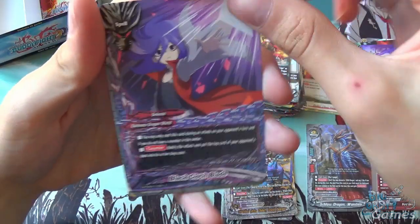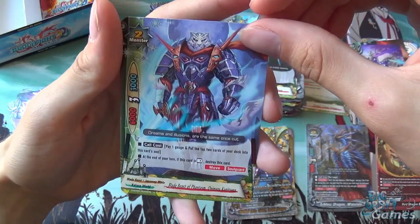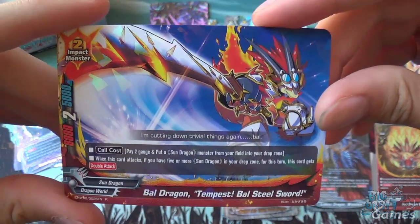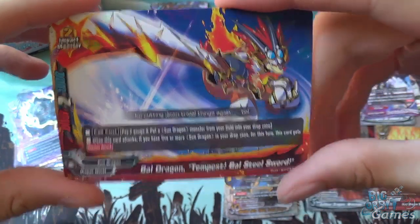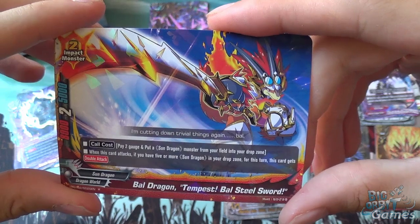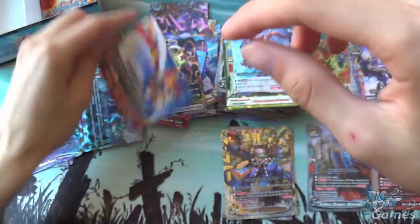Black Cloth Blade, Dragon from the Origin, Solemn Zogel Senen, Blade Beast of Phantasm, Onimaru Kunitsuna, and a size 2 impact monster — Bull Dragon Tempest Bull Steel Sword. He's 8,000 attack, 2 critical, and 5,000 defense. Cool cost is pay 2 gauge and put a Sun Dragon monster from your field into your drop zone. When this card attacks, if you have 5 or more Sun Dragons in your drop zone, this card gets double attack for the turn. Pretty tasty.